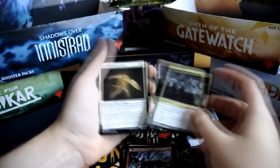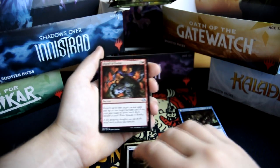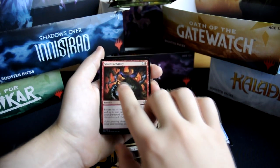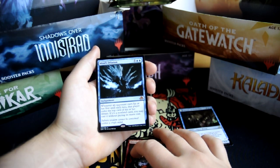Campaign of Vengeance, Drogscore Shieldmate, Shreds of Sanity, and our rare is Minds Dilation — 5 and 2 blue — it's an enchantment.